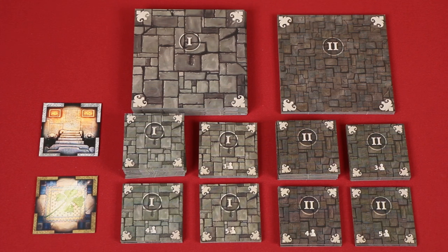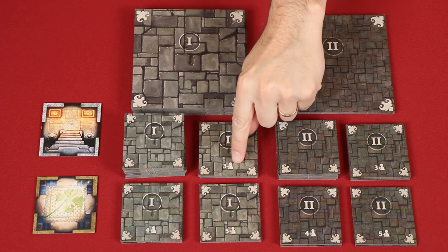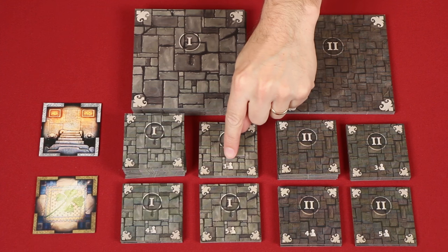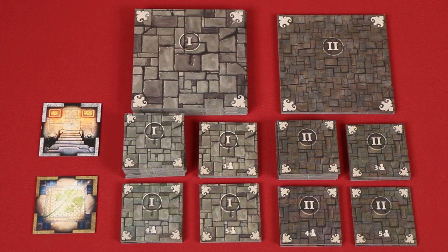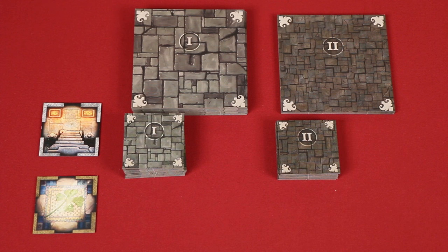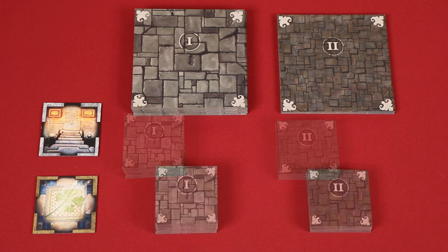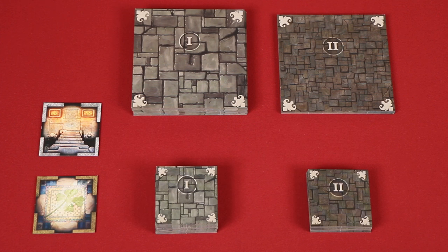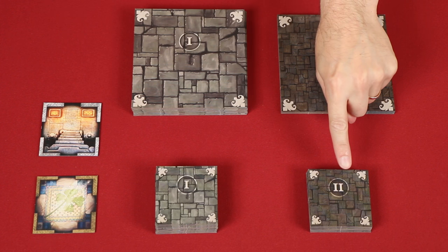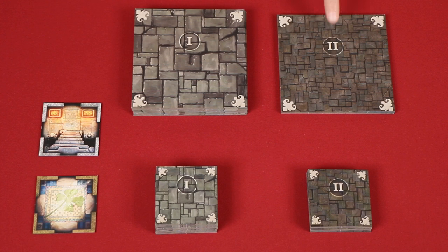Now, depending on the number of players, you may need to remove a certain number of some of these tiles based on the values found here. For example, this stack you'd only include in a three or more player game. In this video, we'll set up for a two player game and remove all tiles marked for three, four and five players. From all stacks that remain, shuffle together any that match size and the Roman numerals on the back, leaving you with four stacks remaining, known as the Small Level 1 and Level 2 stacks and the Medium Level 1 and Level 2 stacks.